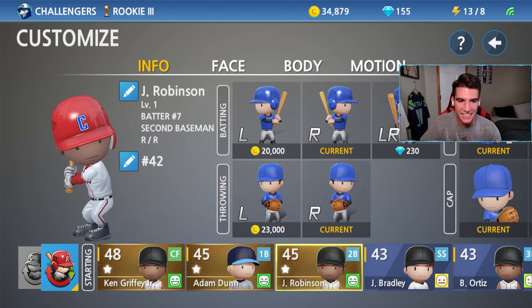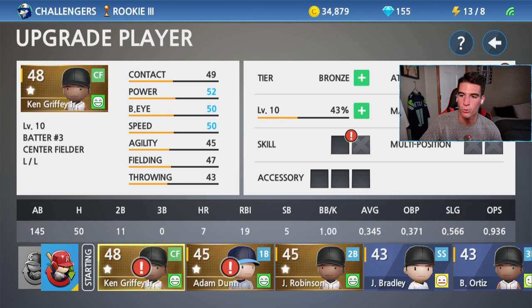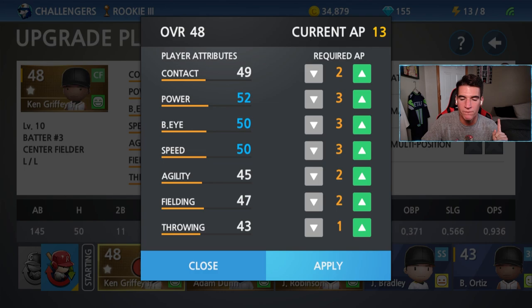We went ahead and customized our new second baseman to be Jackie Robinson. Sadly his name is too long to spell out his whole first name, we had to make it a J instead, but number 42, he batted right and threw right. Let's go ahead and put him in the lineup. We also have to do some upgrading on Ken Griffey Jr. and Adam Dunn. This is what the lineup looks like with Jackie Robinson on the team — we got him at the leadoff spot, Ortiz at two, Ken Griffey Jr. at the three spot as the best all-around hitter, and Adam Dunn in the cleanup spot at four with that power looking pretty nice. Ken Griffey Jr. has been upgraded to level 10 while simulating off-camera. We have 13 attribute points — I'm going to get contact to 50, power to 55, and throw the last point at throwing. Power, contact, and eye are all important, especially getting them up to 50, then keep going power from there.